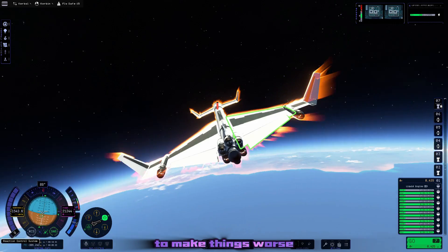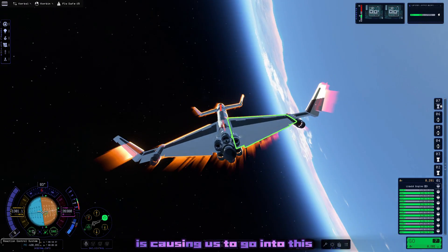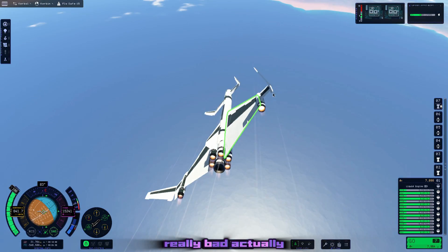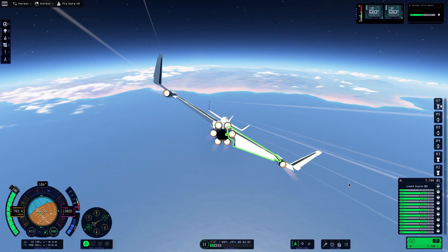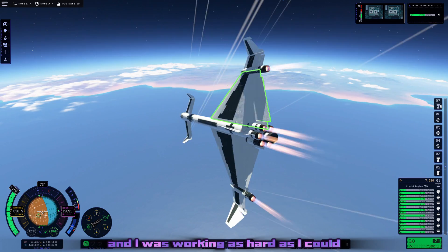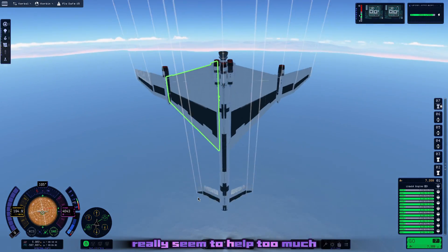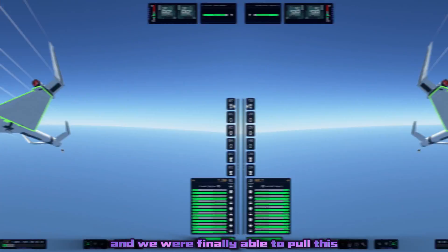Then something to do with the front canards — possibly the vertical stabilizers on them — causes us to go into a really severe spin stall. As we get lower into the atmosphere, instead of fixing itself it starts getting slightly worse, and we go into a death spiral toward the ocean. I was working as hard as I could to try to recover, even activating the roll axis on the back elevators, and that didn't really seem to help until we got into really thick atmosphere near sea level, where we were finally able to pull out of the spin.